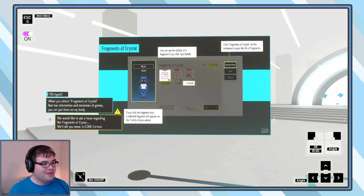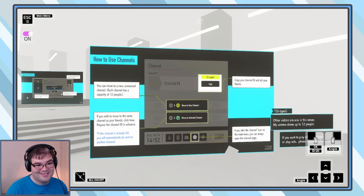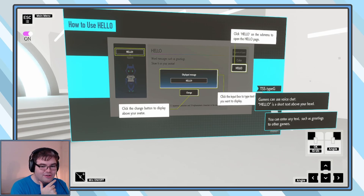When you obtain fragments of crystal that has information and memories of games, you can put them on my body. It's literally like a bunch of t-shirts and stuff. I have something to ask of you regarding the fragments of crystal — I'll tell you more in the core central. I could be here for four hours. Anytime you go through the transportation tunnel, your channel ID will change again. That's a pretty good way to handle it, actually.